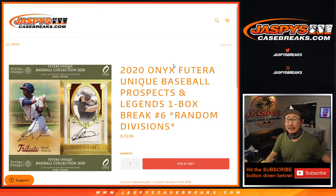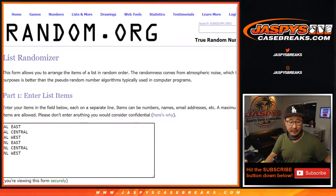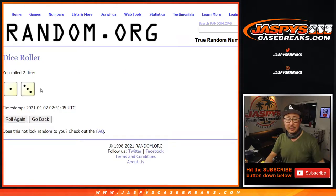Hi everyone, Joe for JaspiesCaseBreaks.com, coming at you with 2020 Onyx Futera Unique Baseball Prospects and Legends, one box random division break number 6. Big thanks to Eric and Rex for getting in on the action. The divisions are right there — let's roll it, let's randomize it.